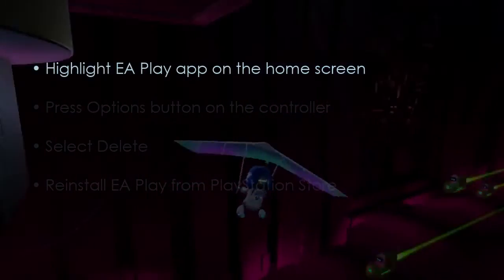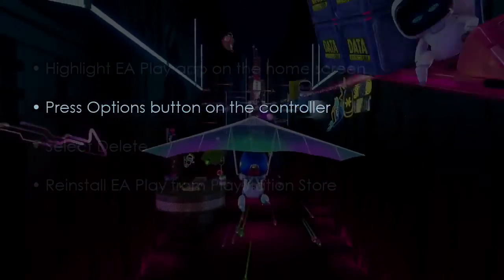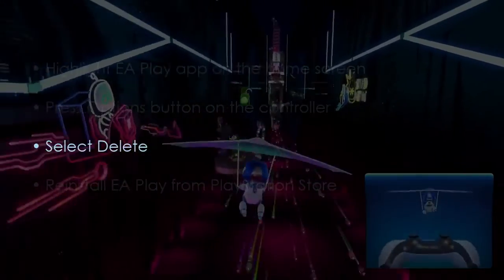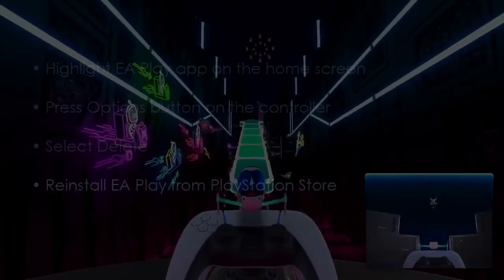Next, consider reinstalling the EA Play app. Highlight EA Play on the home screen, then press the Options button on the controller, select Delete, and now reinstall EA Play from the PlayStation Store. You are good to go — that's it!